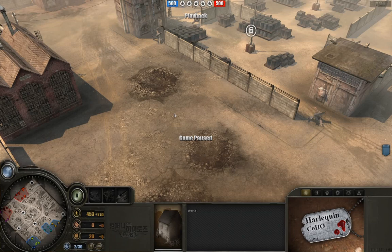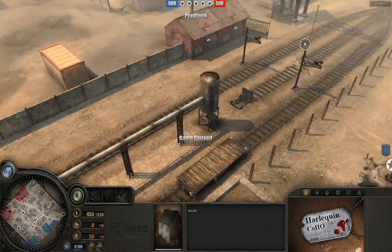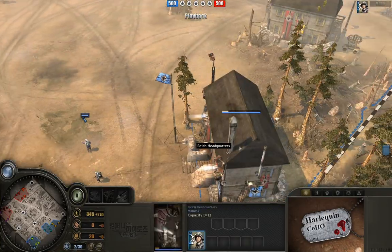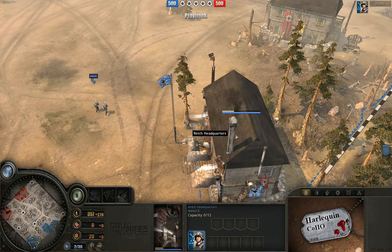Greetings and salutations, ladies and gentlemen. Harlequin Coho here, bringing you a big fat 4 vs. 4, and I'm going to let this game just get started while I give you a quick overview of all the players here. On the Axis team, we basically have three Blitzkrieg commanders and one defensive commander.